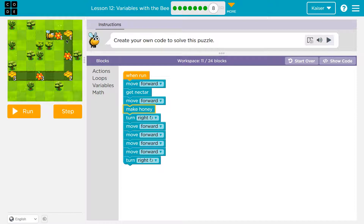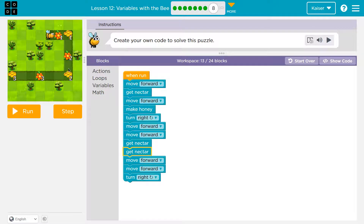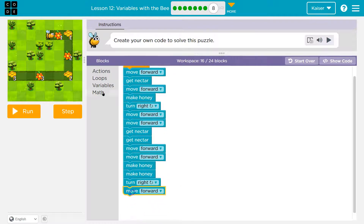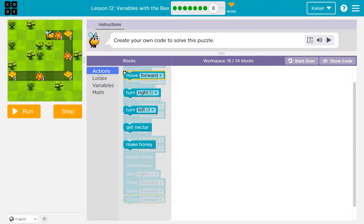Then I move forward once, twice, and I'll be on the flower. What would I do? I need to get nectar once, twice. Then I'll move forward twice and I'll be on the honey, so I need to make honey two times. Then I'll move forward three times. It looks like after I turn right and get nectar three times.